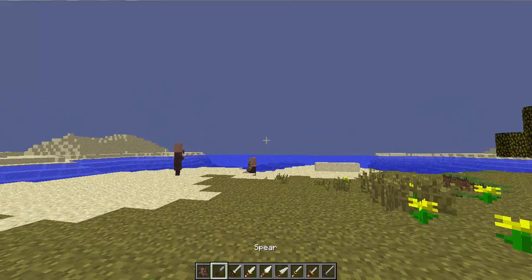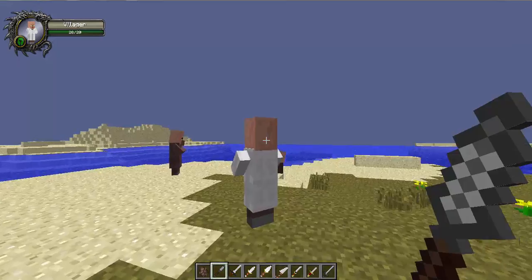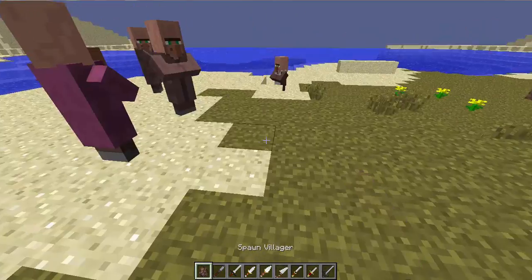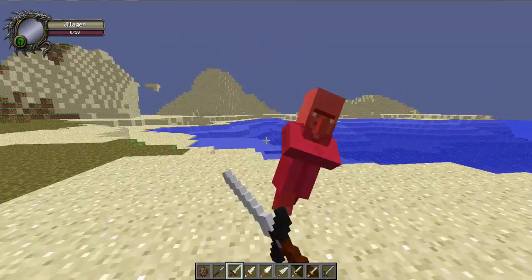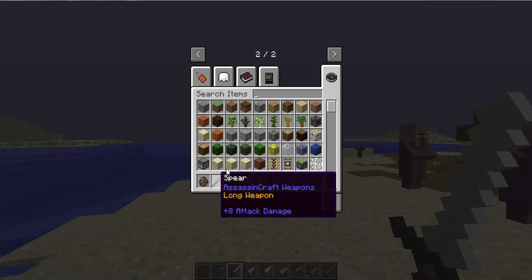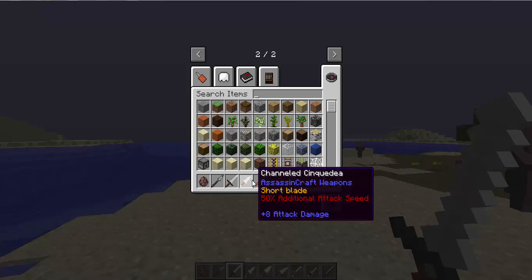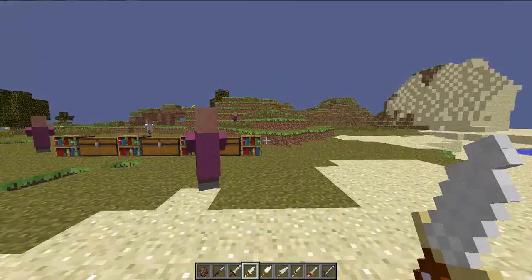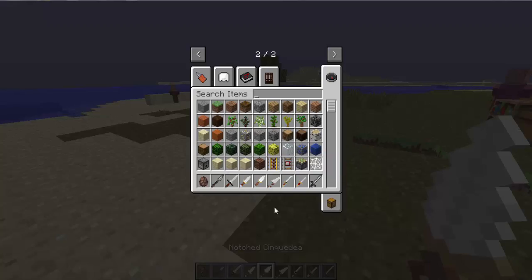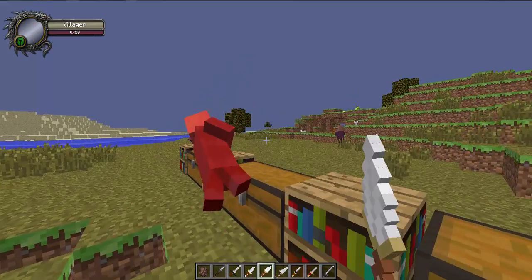Next up we have the Spear - it does eight damage, but it actually does nine. Next up is the Lavalp's Bite - nine damage, as expected, doing one more than stated. Next is a pretty cool weapon called the Channelled Sinqueda - it does 50% additional attack speed and nine damage. Then there's the Notch Sinqueda - ten damage, and it does the same 50% attack speed bonus.